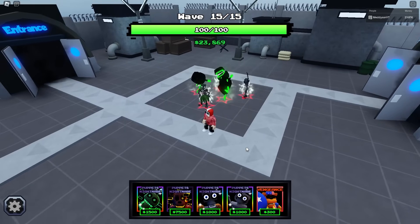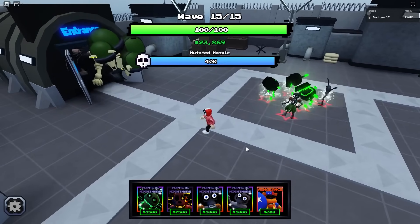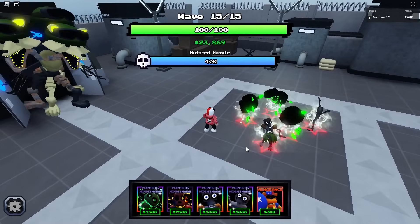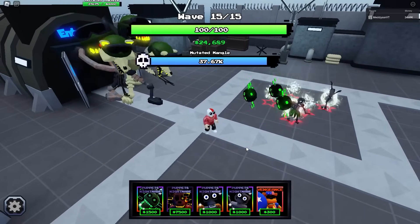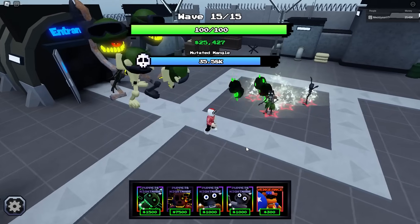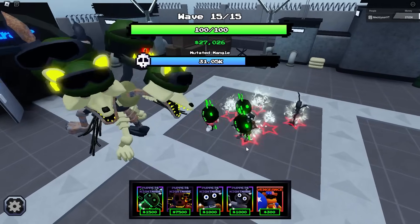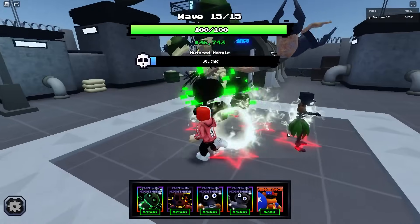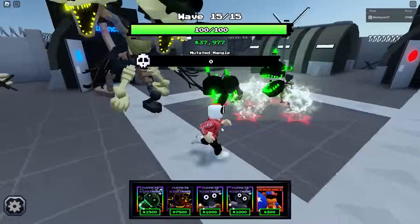This is actually doing well! The boss is coming on here now - Mutated Mangle. Let's see if it can destroy it. I don't think it will. These three together have like 1,200 DPS, so this could be a struggle. But I'm not going to place anything else - let's just let them do the thing. You glitch around and bounce around, you do your thing. There we go - that's definitely won! Does it do another little lap? It does. We've won! Easy.